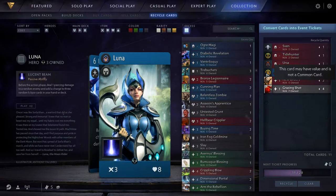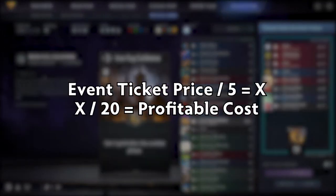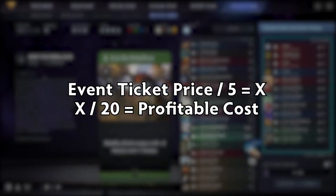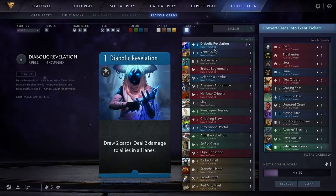To figure out when it's profitable to buy cards in your currency, simply divide the event ticket bundle by 5 and then divide that number by 20. Buying cards under this value and converting all of them into event tickets will mean that you are getting your tickets cheaper than it would be to buy them from the client regularly.